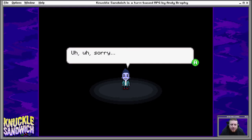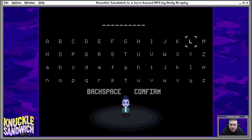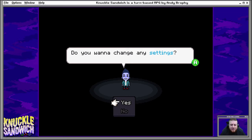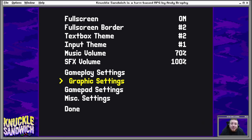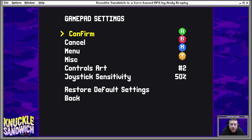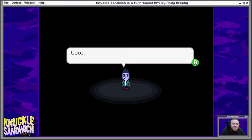Hey mate, I didn't see you there. Sorry, I just wasn't expecting you so soon. Let's get started straight away — what should we call you? I'll go by the name of Mike. Cool — I'm not gonna remember that; I think you'll always be the new kid. Do you want to change any settings? You have full screen, full screen border, text box theme, input theme, music volume, and sound effects volume, plus gameplay settings. I'm not gonna touch anything — I'll keep everything the way it is.